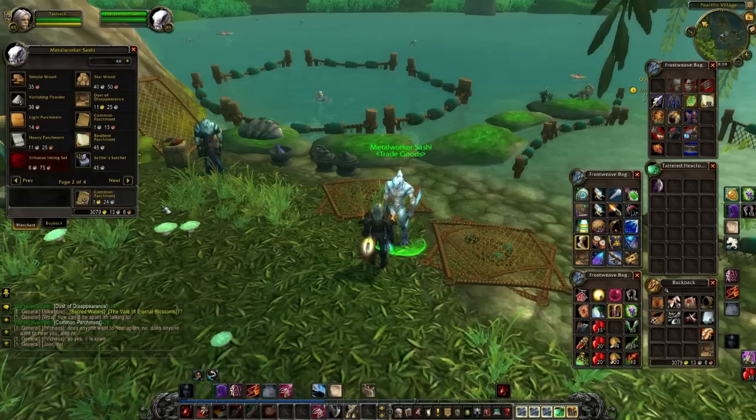If our previous testing with the resilient parchment worked out correctly, what we should end up with is about a gold 20 or so. And we do — if you look over on the left side, the amount to buy it back is what it actually sold to the vendor for. So obviously this is a problem.